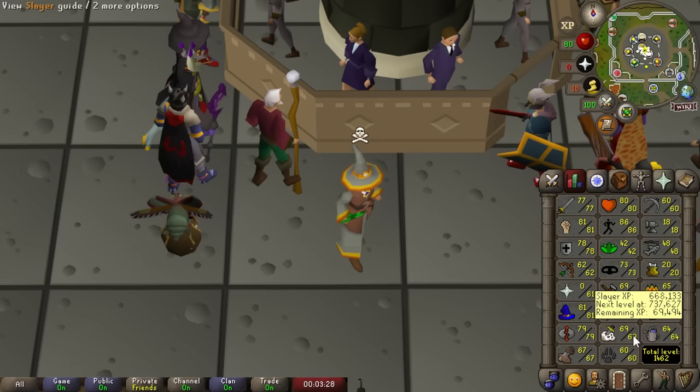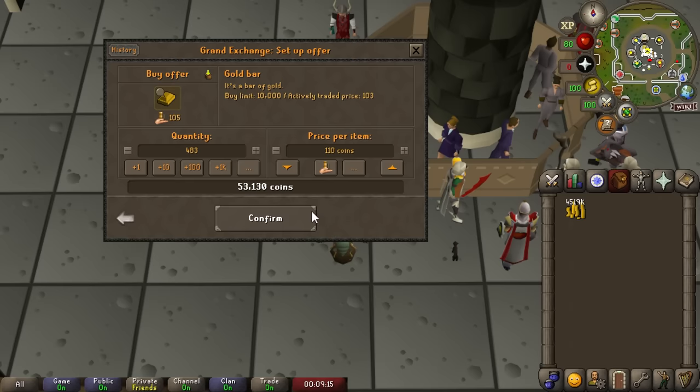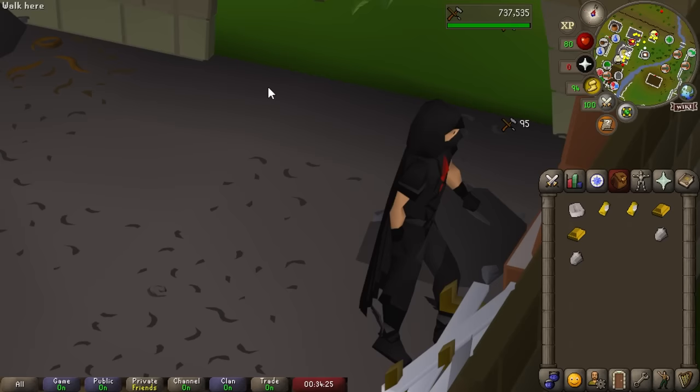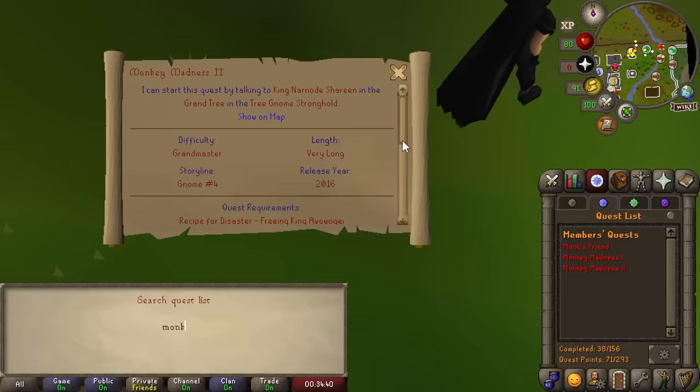Time to deal with the final skill requirement — Crafting. We only need a single level: making diamond bracelets gets us to 70 Crafting. We're now done with all of the skill requirements for Monkey Madness 2, and we even made a little money from the bracelet crafting.